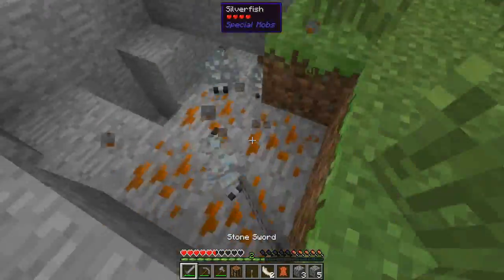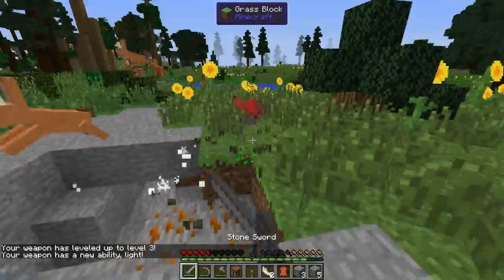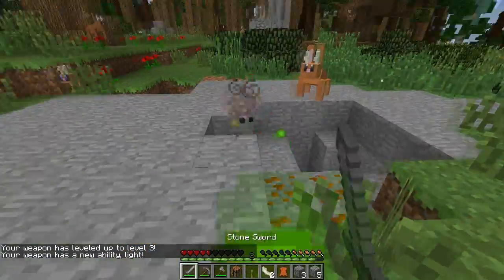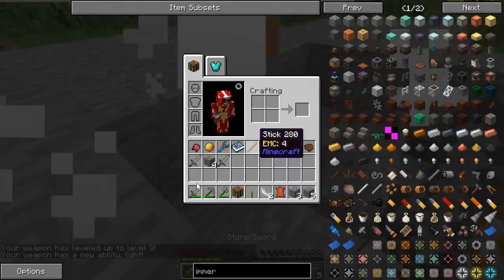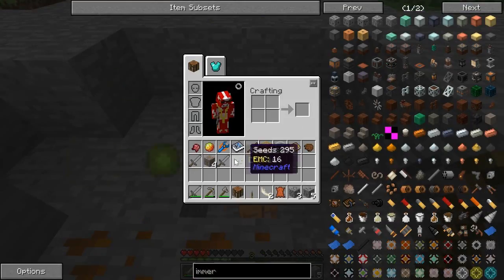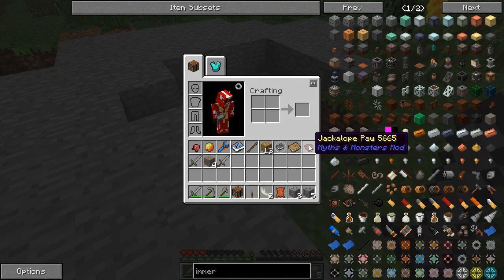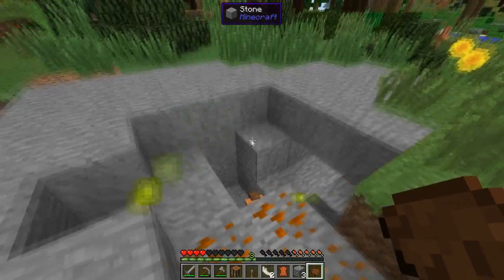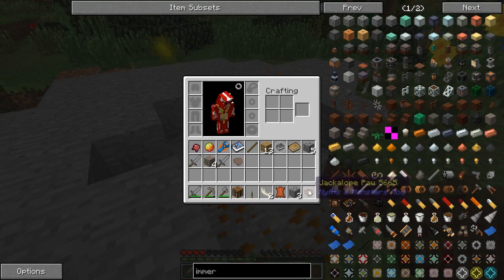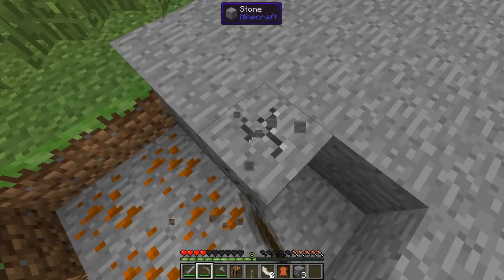We're able to break these blocks easily — it's silverfish crazy ores. I'll take these crazy ores. They got up somehow — stop it! New weapon has a new ability: light. Let's see — while you're down there, waffle team!